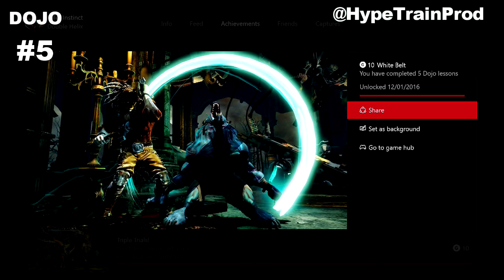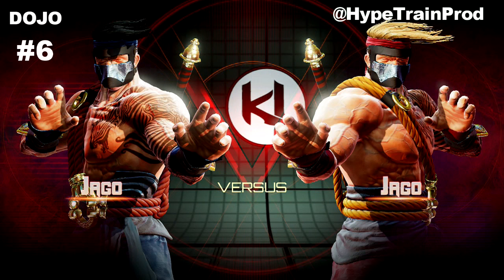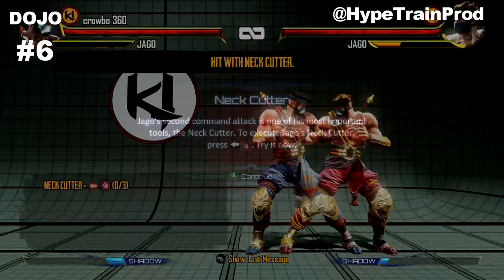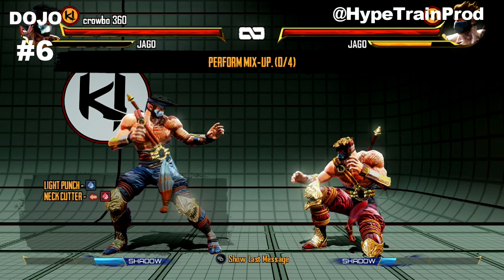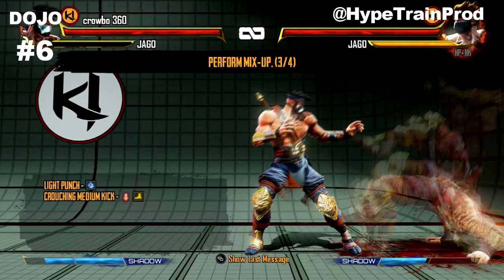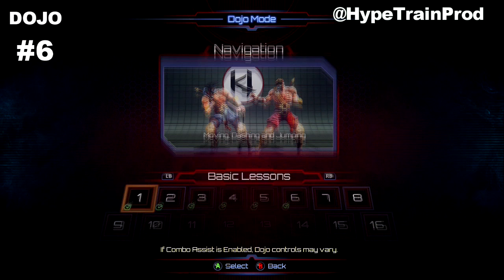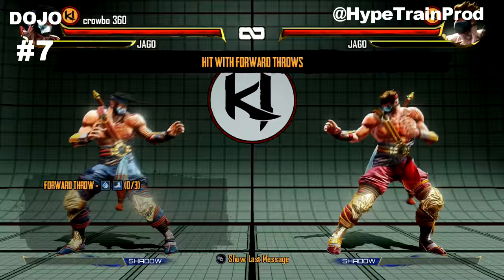Going through the next three lessons, six, seven, and eight - in dojo lesson six you'll always have Jago as your character in this tutorial. It's showing you attacks using directional controls, so back and heavy kick does the roundhouse, and there are a few others. All the prompts you need are on screen. These are the mix-ups, doing combos like a light punch to open up and then a low sweeping attack.